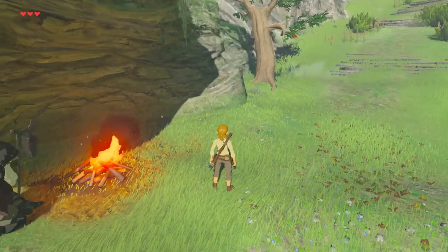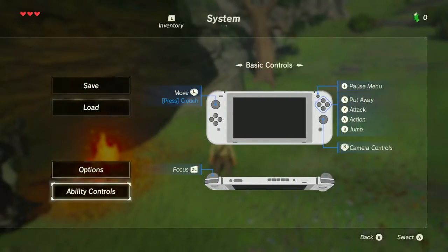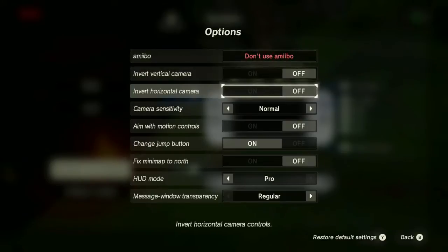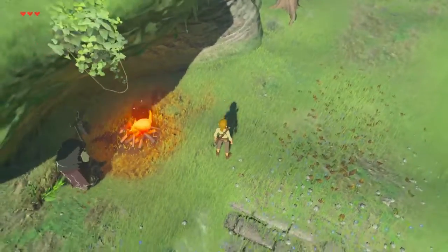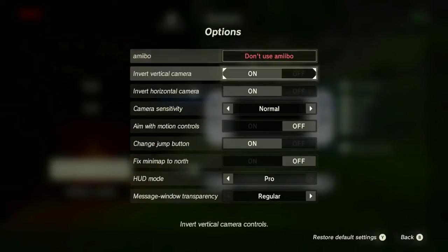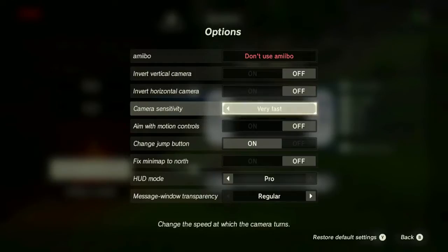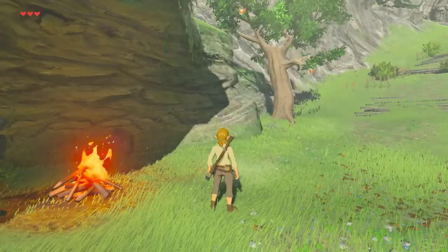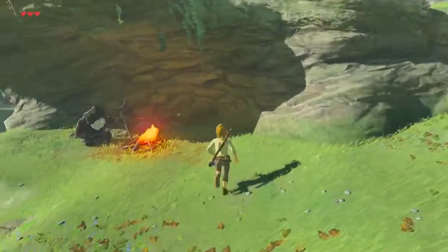How do I get back to my settings? System — options. Their definition of invert might not be my definition of invert. What is up with these camera controls? This is my only problem right now. We want fast camera sensitivity — for whatever reason that is so much better.